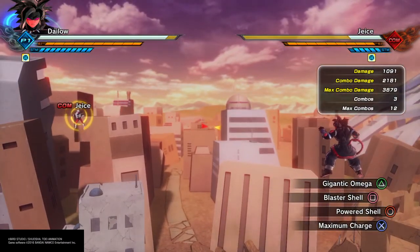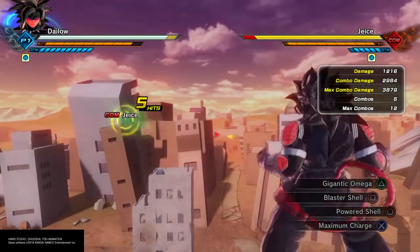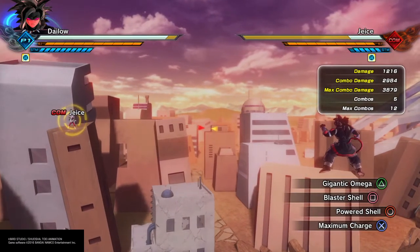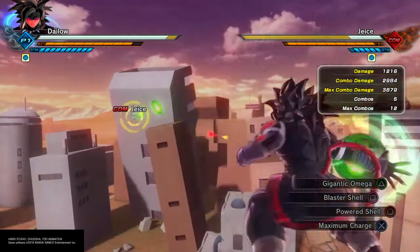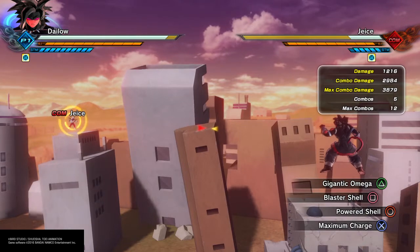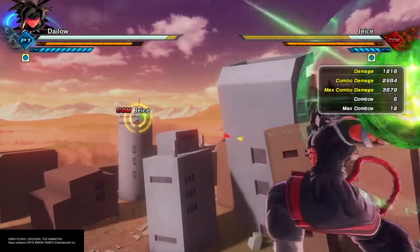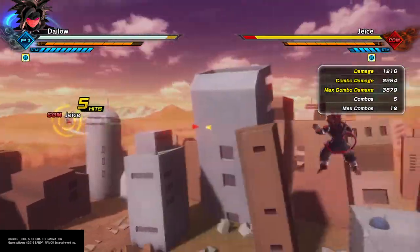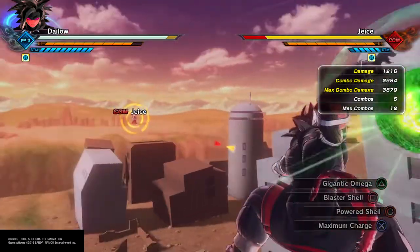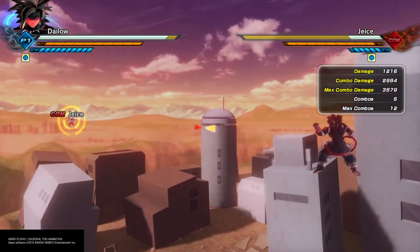Then there's Blaster Shell. This one does home in on the opponent, and it's 5 Ki blasts — so that's 5 projectiles they're going to have to try to avoid. You can either just let them throw out slowly, match the button, or kind of go back and forth between it. That's a way to throw them off their timing.